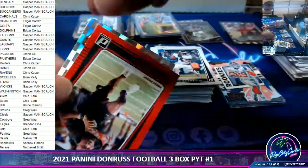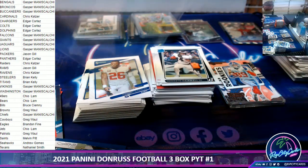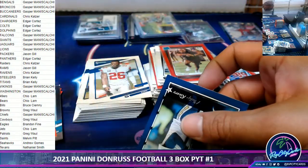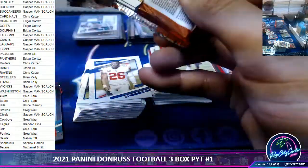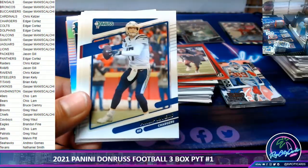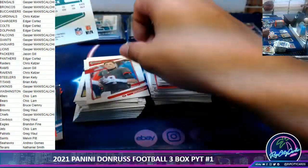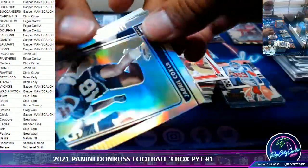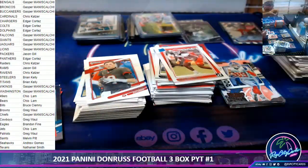Kenneth Gainwell — rated rookie Eric Stokes. Tom Brady variation, Mr. Favre. Nick Bolton — we have a Jabril Cox silver rated rookie for the Cowboys. He's been a good player, linebacker from LSU.